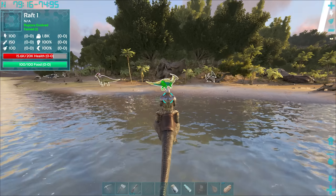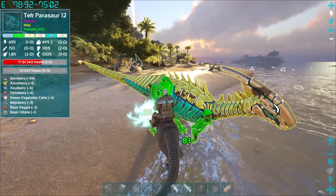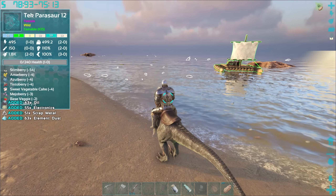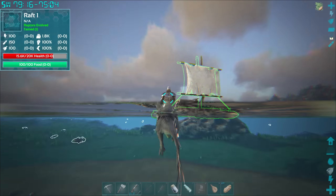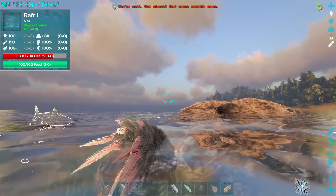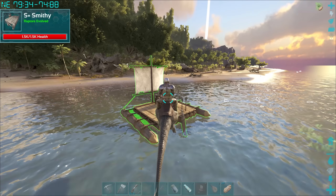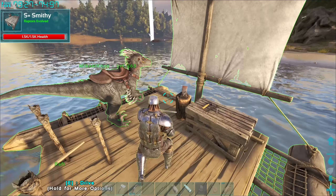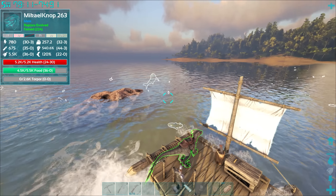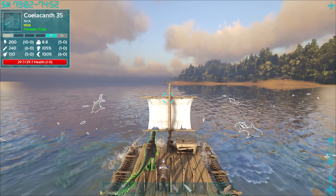There's a tech parasaur — let's take it out because I need its electronics. 55 electronics — could have been worse! I think I need around 200 total. Let's see if we can get up on this rock. Same thing happened last episode. Great stuff — let's stick to the beach, avoid the level 60s, and I'll see you when we're actually at the snow biome.